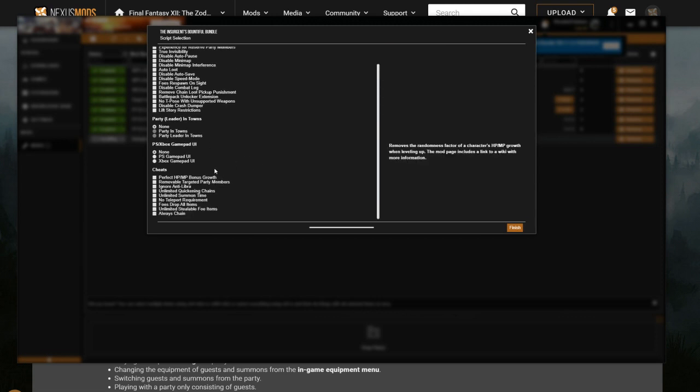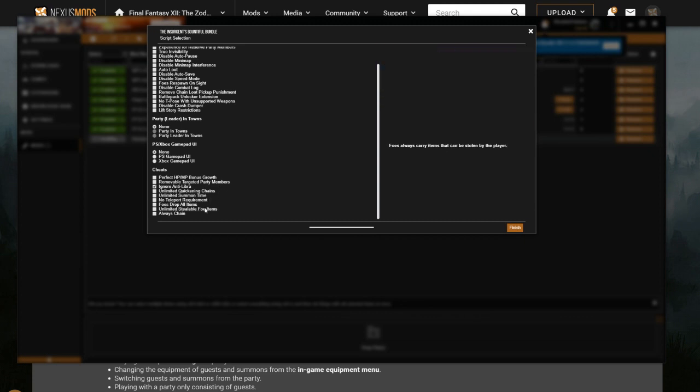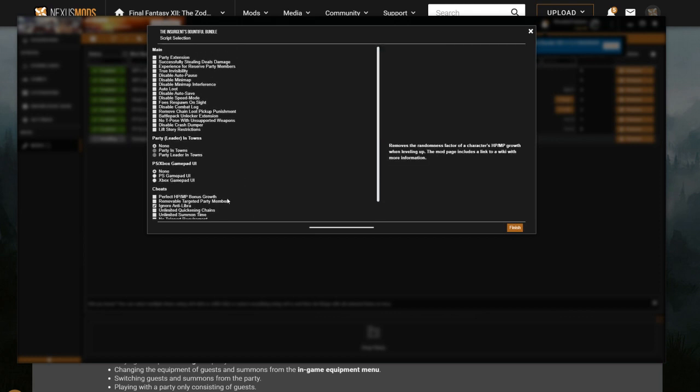There's a cheat section — every time you level up, stats are randomised, but this guarantees you get the perfect bonus. Some enemies you're not allowed to Libra, but this lets you ignore that. I'm actually using this in my playthrough — it's a little cheaty, I suppose. There are also options like unlimited quickening and summon times, foes drop everything, foes are always chaining — all kinds of really fun and weird things.